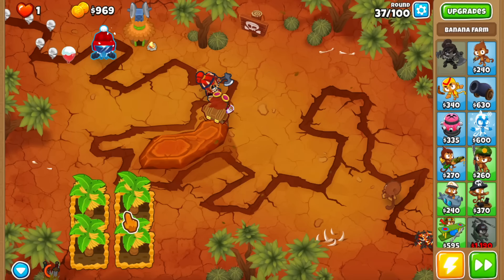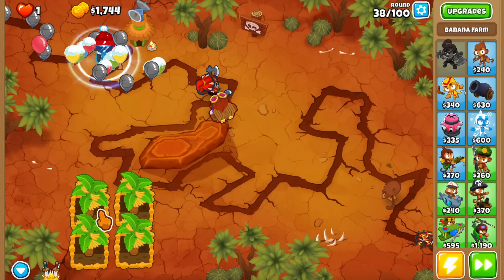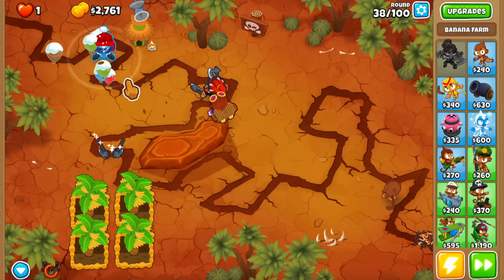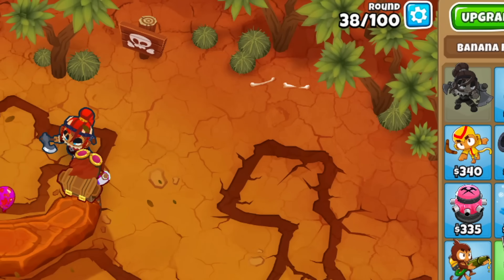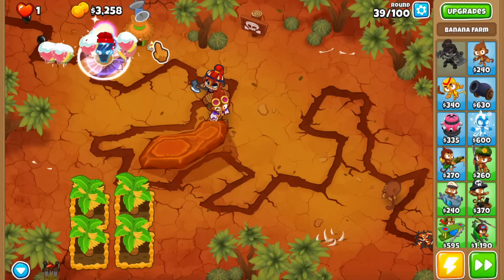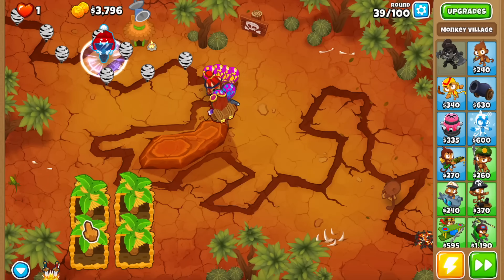Round 37 and we still haven't gotten the second golden balloon — not on 38 either, so this is going to be a super late one. Getting a late golden balloon can actually help you if you don't have the setup yet, but if we pop this one and the next appears right around 41, that's a big problem because we'll need an MIB village. The ice outcome is enough — and look at this one, it has camo! With the village we can pop it and hold it in place, and there we go, we popped it!